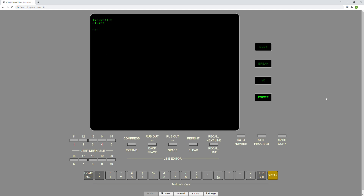Let's play Invaders on the Tektronix 4051 emulator. You open the file by finding the file number and running OLD and then RUN.